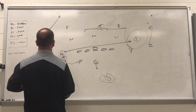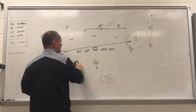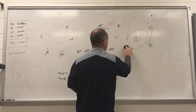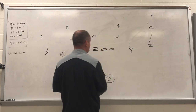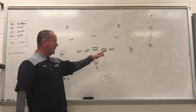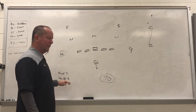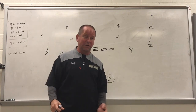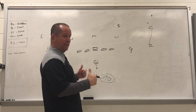Day two, we're going 96, which is the traditional four verts. I think all air raid guys would like to make a living on four verts. Unfortunately, it's easier said than done. The big rule on four verts is these inside guys — they've got to know if they've got a roof on them or not. They've got to haul tail and get 12 yards deep and then make a decisive decision at 12 yards deep, and let's live with what we've got.